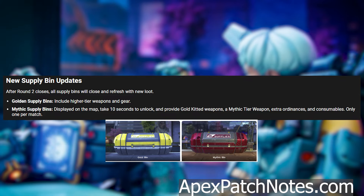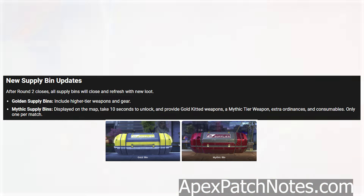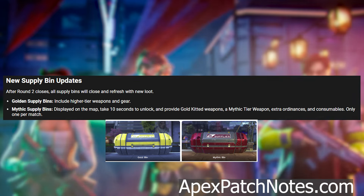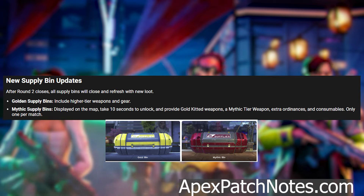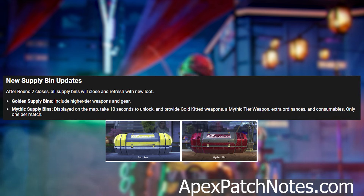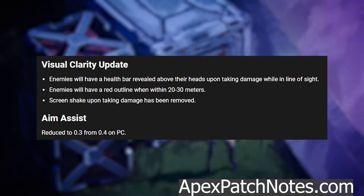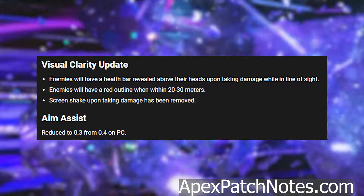all supply bins will close and refresh with new loot. Golden supply bins include higher tier weapons and gear. Mythic supply bins are displayed on the map, take 10 seconds to unlock, and provide gold kitted weapons — a mythic tier weapon — extra ordinances and consumables. Only one per match.